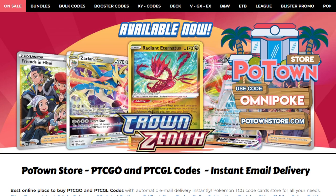Hello everyone, it is Joe here from Omnipoke, the channel that brings you guys everything Pokemon. If you're looking for PTCGO codes, including the stuff from Crown Zenith, make sure you check out the Potown store. You can get a 5% discount on your orders using the code OMNIPOKE.